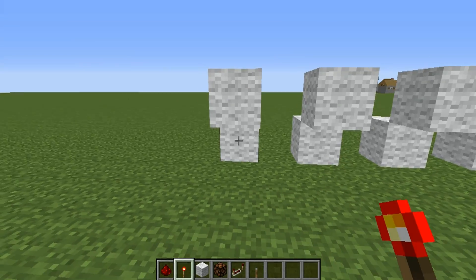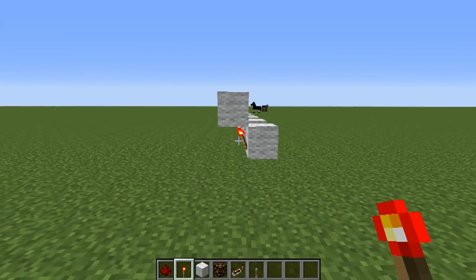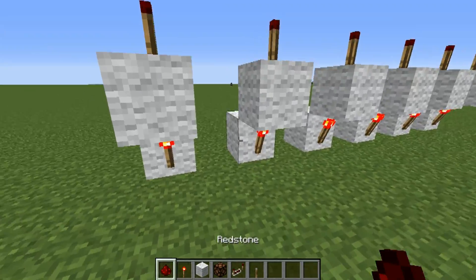We're going to put redstone torches on each of these on the inside of the bottom, and this will serve as our reverser. As you can see, when these torches are placed on top, they go out.